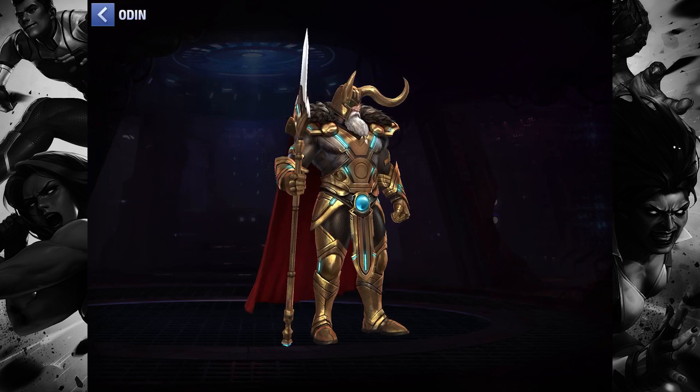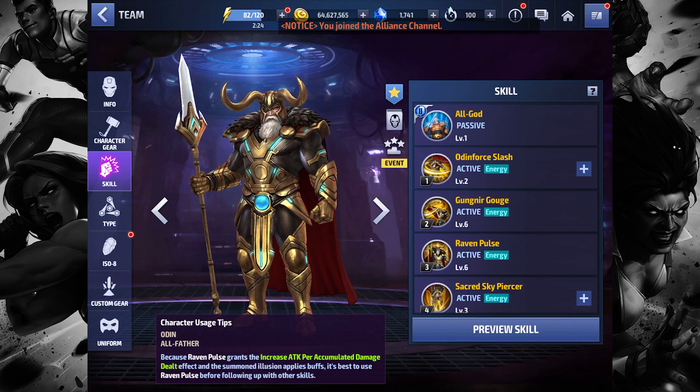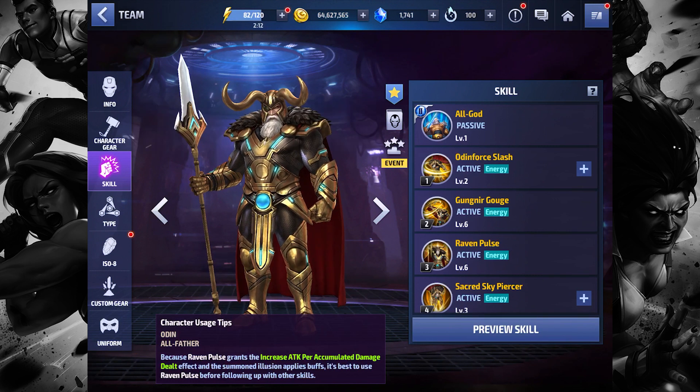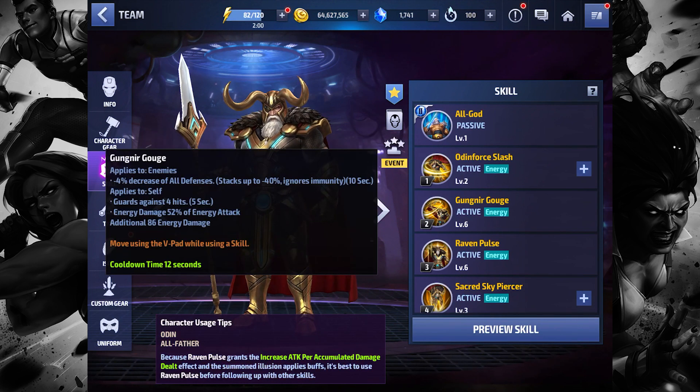Let's go back and check his skills. Tier 2 skill: immunity cancel effect, increase skill damage by 60%, increase bonus damage by 42% — no change there. First skill applies to enemies, deals 10% bleed damage every one second, removes elasticity — pretty vanilla. Second skill: 4% decrease of all defenses, stacks up to 40%, ignores immunity for 10 seconds.